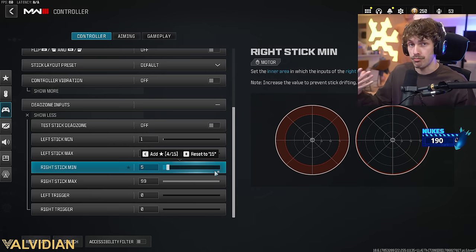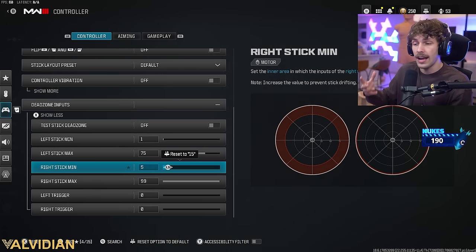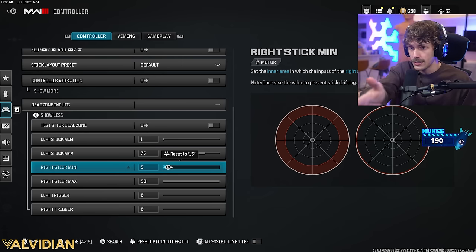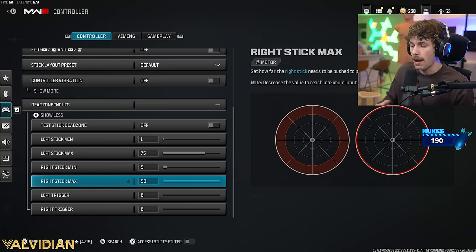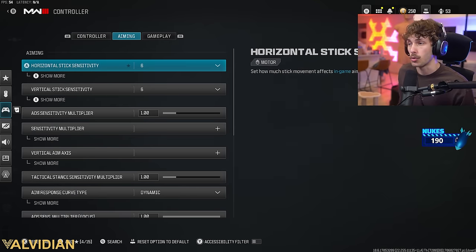For right stick min, on a brand new controller you could set it to 0, but you might overcompensate on recoil. I keep mine at 5 — it helps control recoil a little better. Some players go up to 10 if they have heavy stick drift. Right stick max, have that at 99. Left and right trigger minimums should be on zero, so your gun fires the instant you hit the trigger.